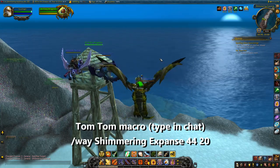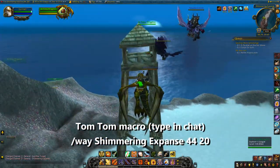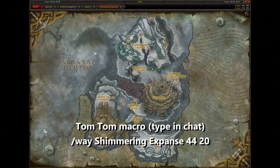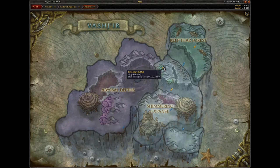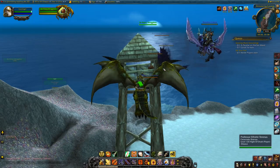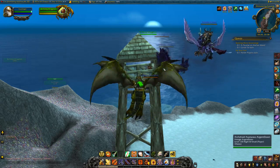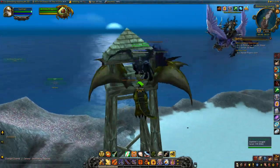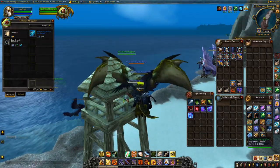Once you've made your way over to Vashj'ir, this is where things get super interesting. You need to find an NPC in a watchtower called Sir Finlay Mergleton. This is in Kelpthar Forest at coordinates 44,20 — I'll leave all coordinates in macro form in the description so you can copy and paste them with TomTom. Once you've found Sir Finlay Mergleton, you'll notice he's a vendor, and he's here even if you're not doing the secret, but you can't purchase anything off him normally.